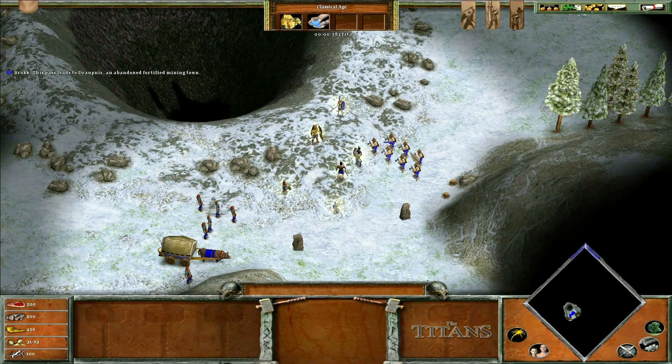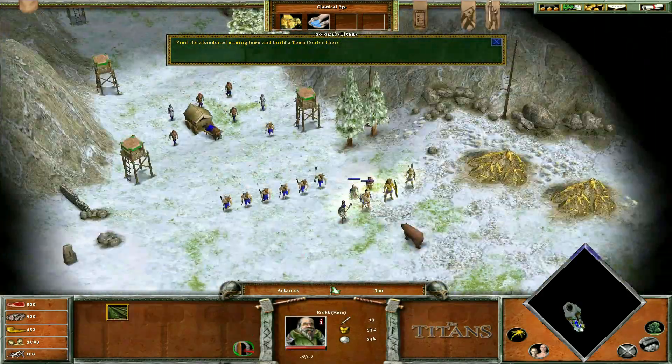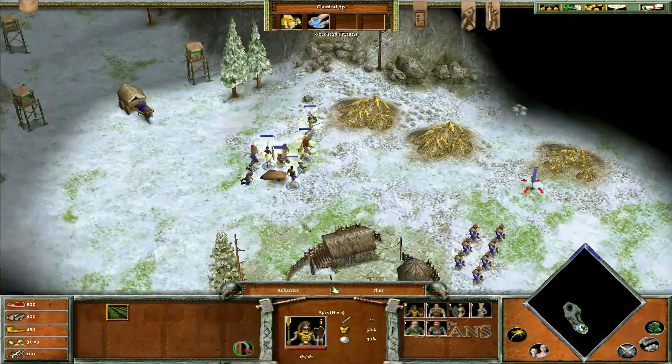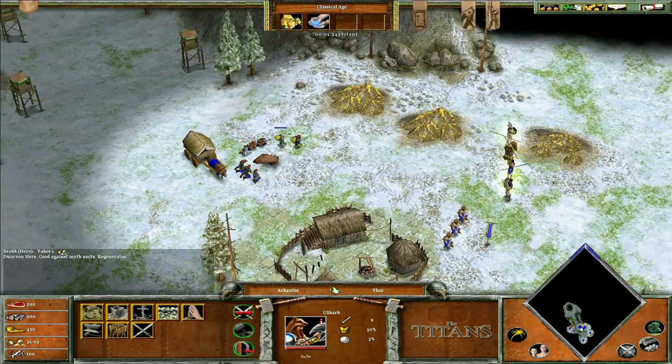Hey everyone, welcome to one of my favorite Age of Mythology campaign levels, number 30, All is Not Lost. This is, I think, the fastest speed up I've ever done on a video. This is done at five times speed, just because it took a while.